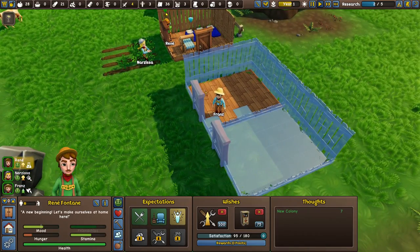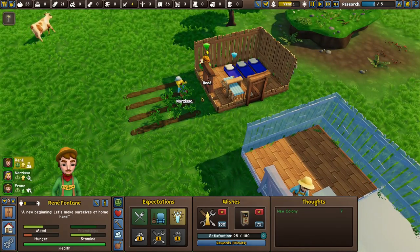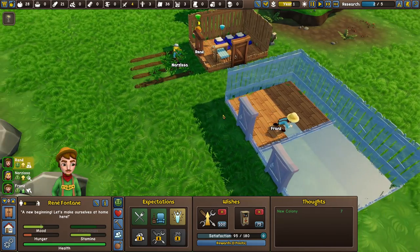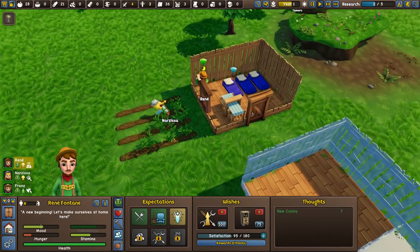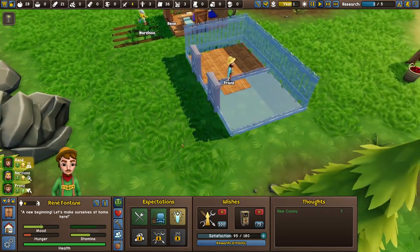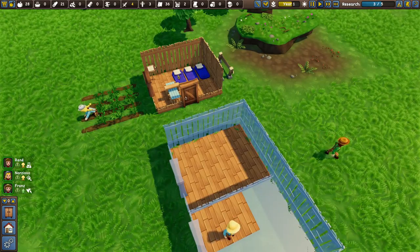If you guys haven't seen this game before — when you get better tools and level up your skills, you can equip better clothing which will actually make you work faster as well. Getting better tools means you work more efficiently, and getting better clothing makes you work faster with various tasks.